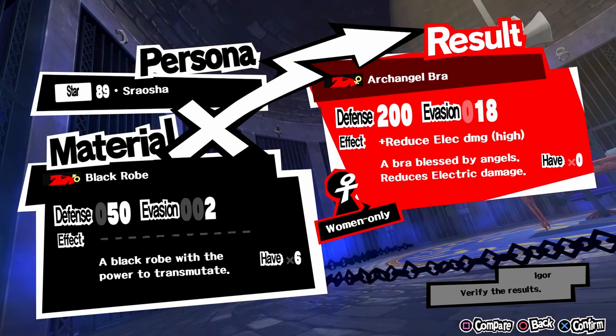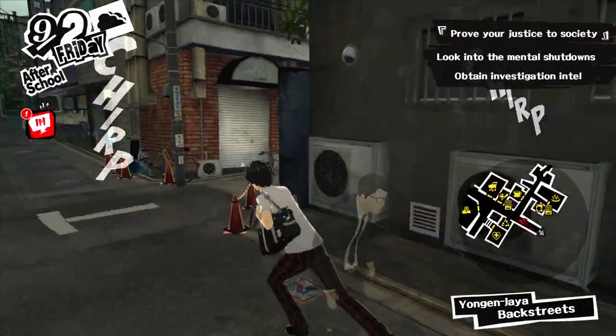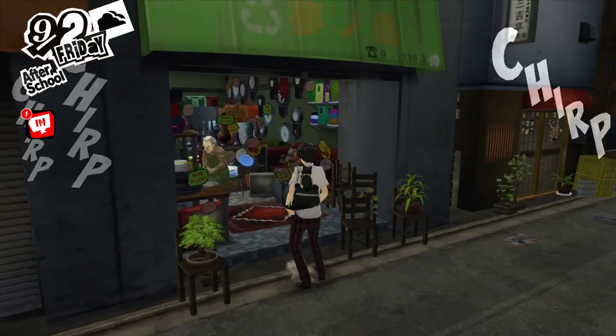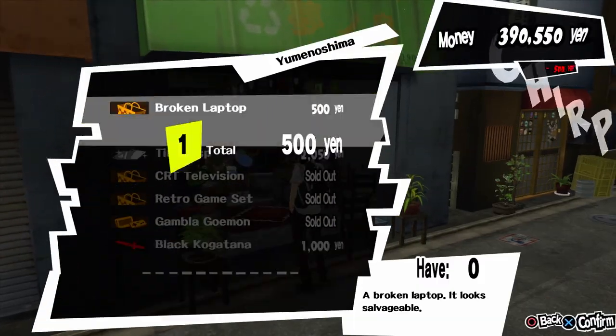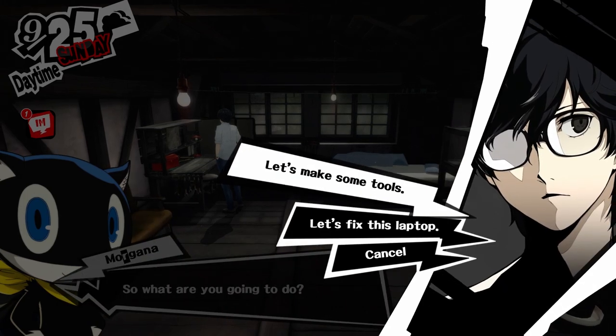So how do you get the best equipment for Morgana and the female characters? For that you need the Shady Commodities Shop. Starting from the 1st of September, you can go to the second-hand shop near Café Leblanc to buy a broken laptop. Then you have to go to the electronics store in Akihabara and buy a repair toolkit.